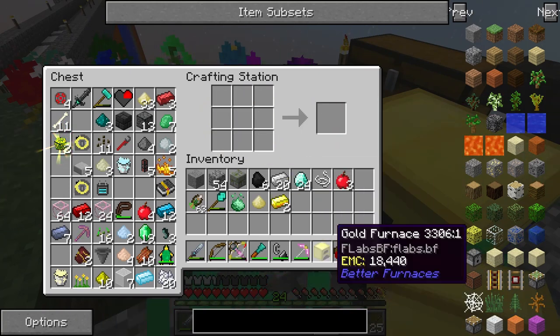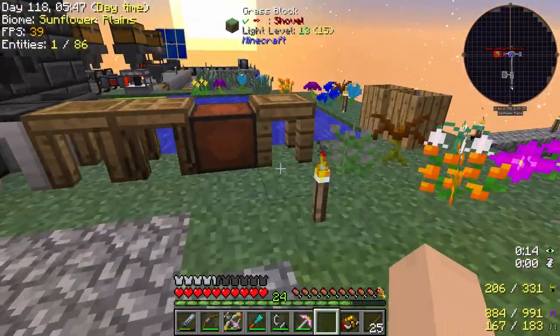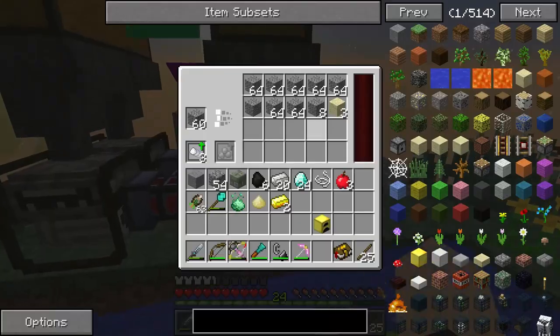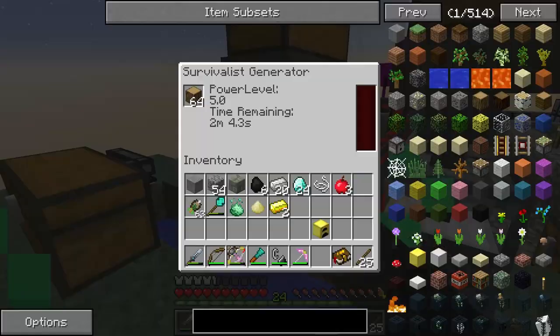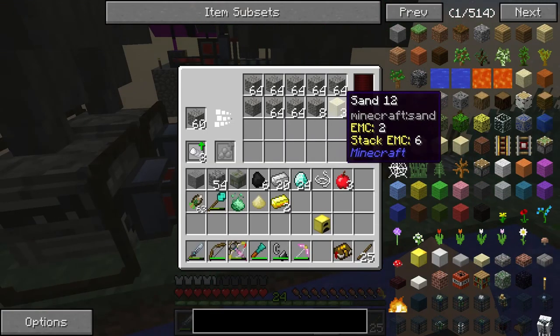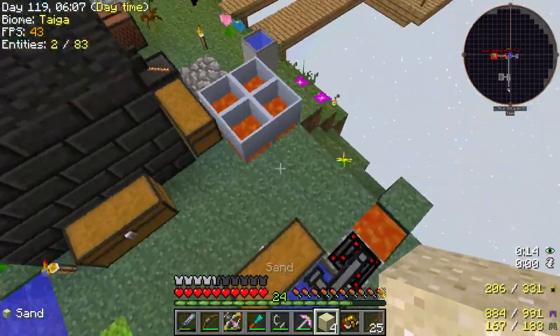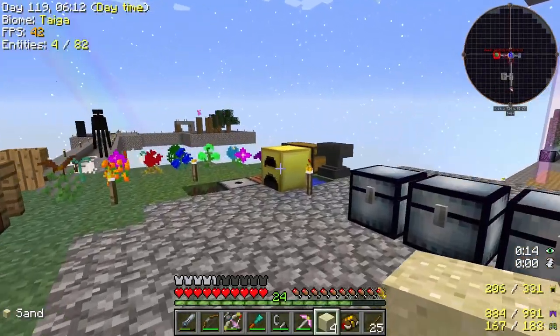Alright, here we go. Got that. Look at that — you get an extra storage spot every time; I think that's a storage spot anyway. Come on, gimme... we're not out of trees yet. This thing is slow. There we go. And I'll witness the terrifying power of this. Why are there so many Endermen just walking around here?